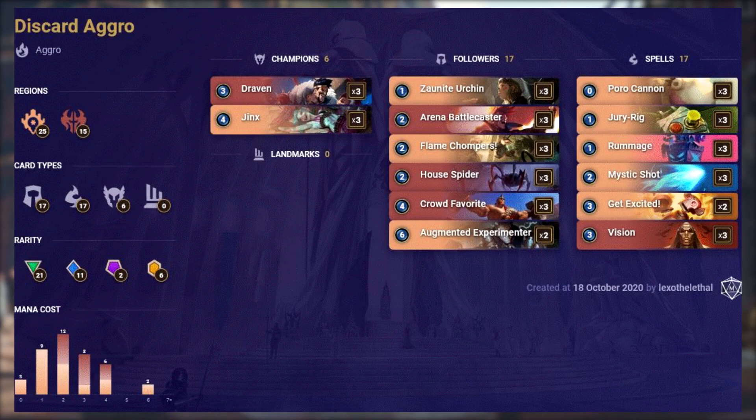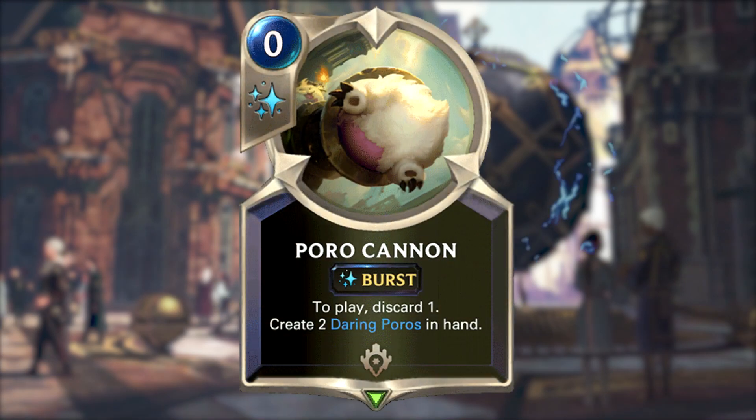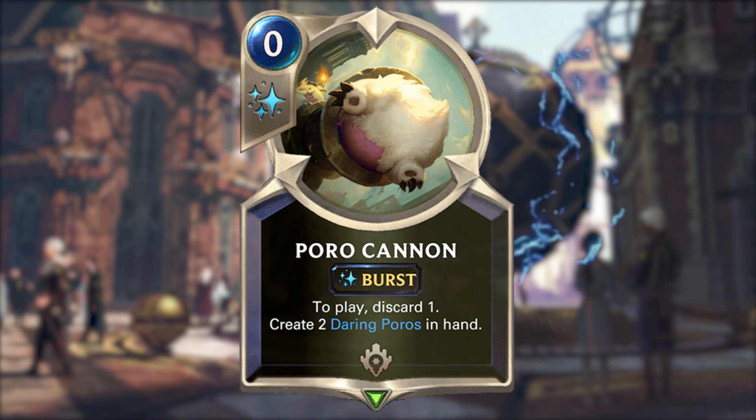This deck remains untouched from balance changes, so its popularity has continued to rise. Discard aggro has seen a rebirth in recent patches and is still a good contender even in the Targon meta. It features cards from Piltover & Zaun and Noxus, with all but 2 cards costing 4 or less mana. It's got a nice addition in Poro Cannon, which both synergises with discard mechanics and gives you cheap elusive units to go wide and buff — making it a natural fit in this strategy.